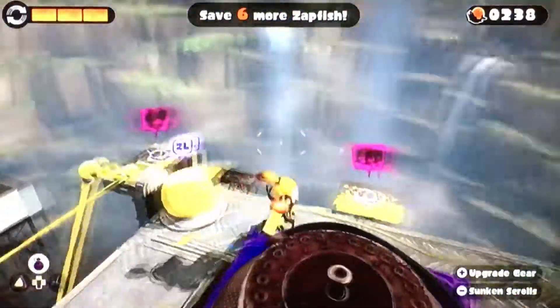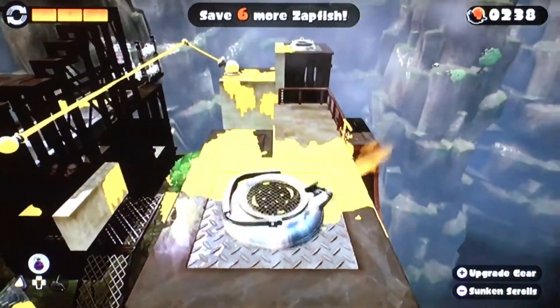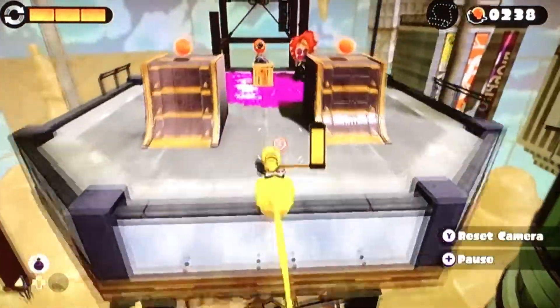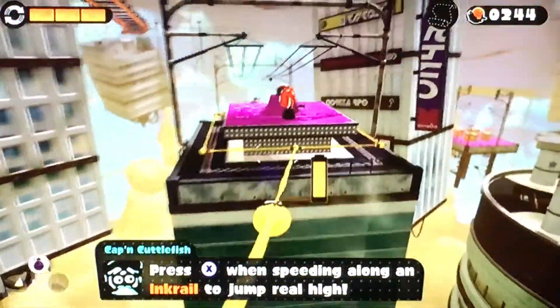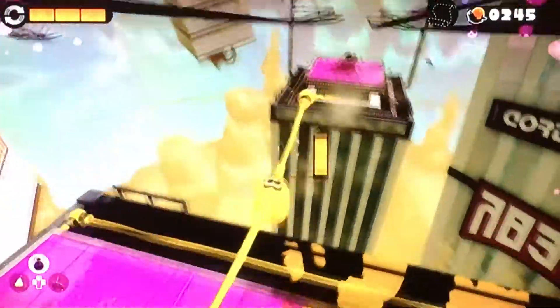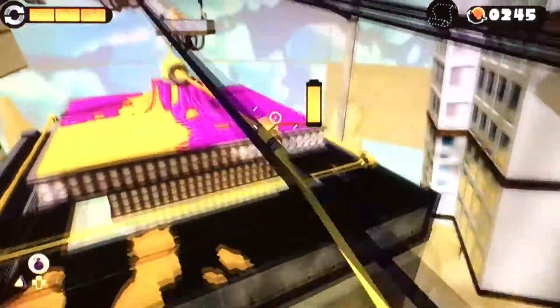Now we got all of those. So let's go to level 10 — Ink Rail Skyscape, "Walking the Fine Line." I gotta remember to find the sunken scroll. I'll check back here and see if I missed anything, like maybe something down here.